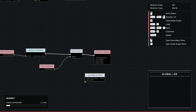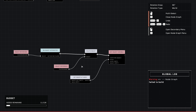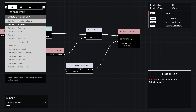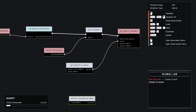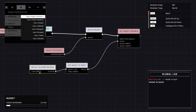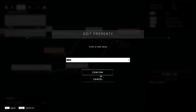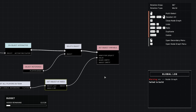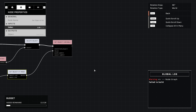Once you are done with all of these variables, we're going to set this up to delete the ghost on game start. Grab a Delete Object node, then go to Events and add 'On Gameplay Start'. Connect that to delete the object and object-reference your ghost. That's it for that part.